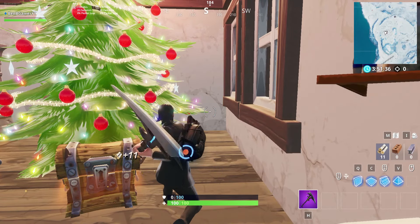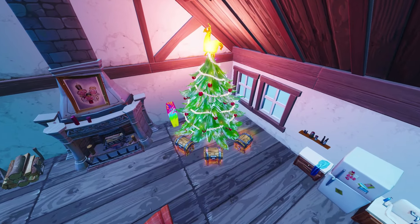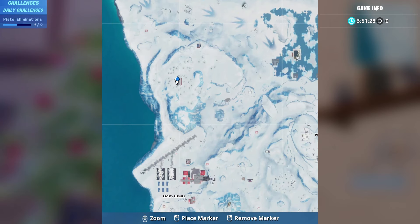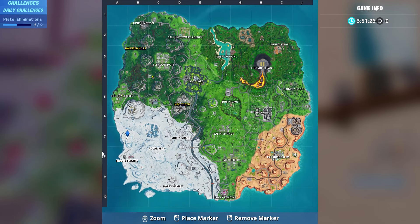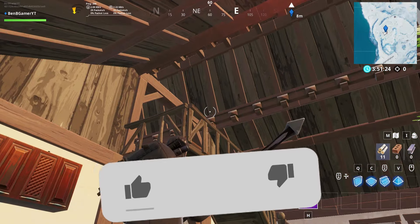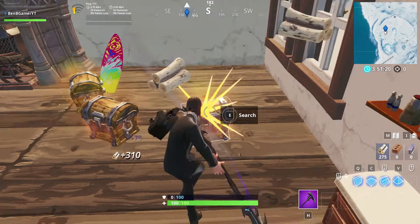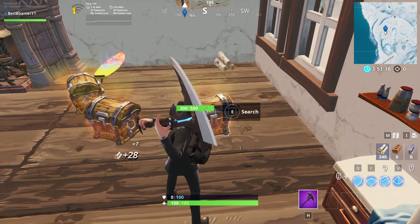There is a cabin on a mountain north of Frosty Flights, and that's where you'll find Crackshot's cabin. Inside the cabin you'll find a Christmas tree with some possible chest spawns, and alongside that will be the Fort Byte. All you have to do is land there and it will be on the right of the Christmas tree.